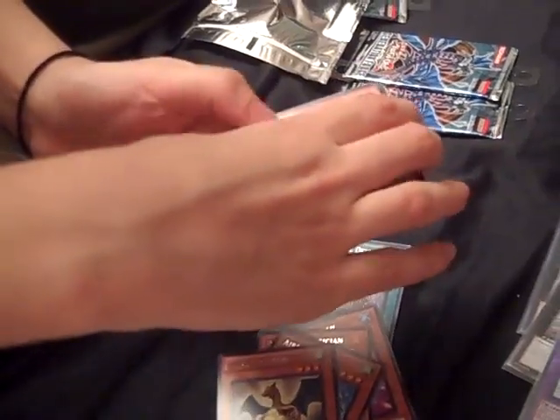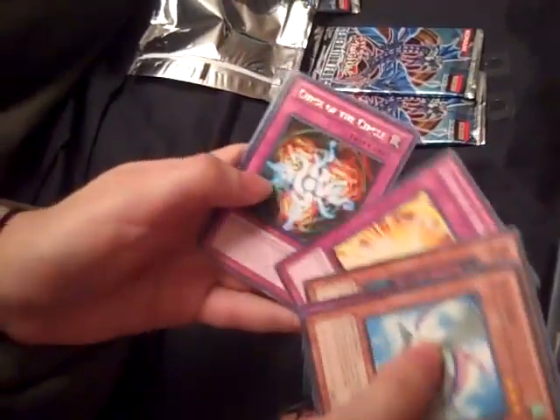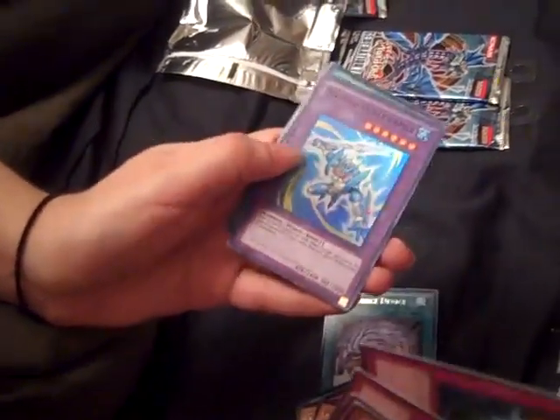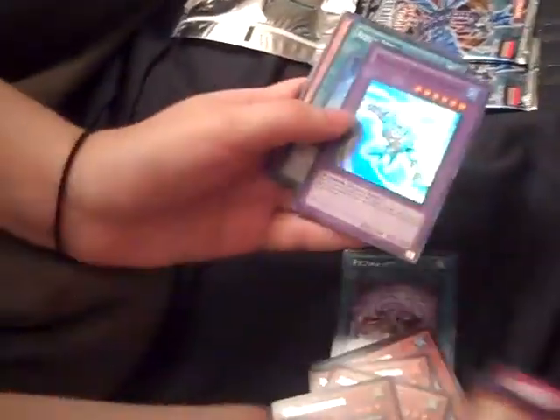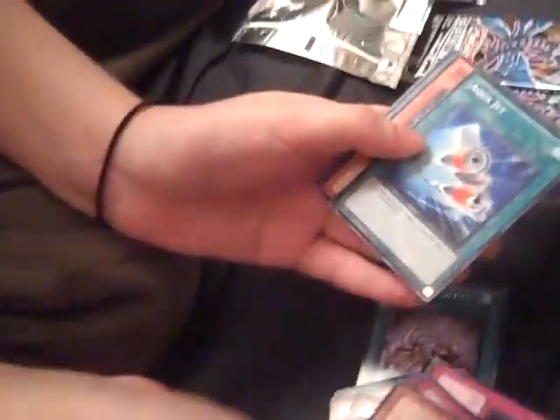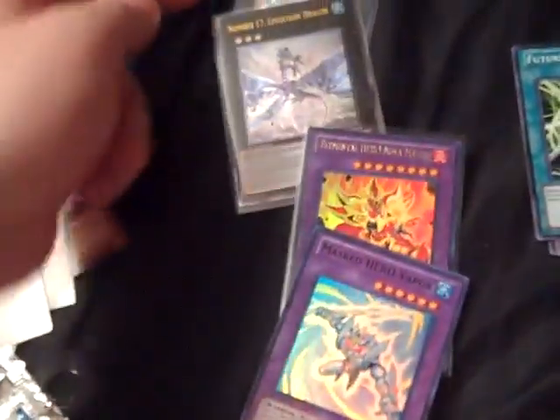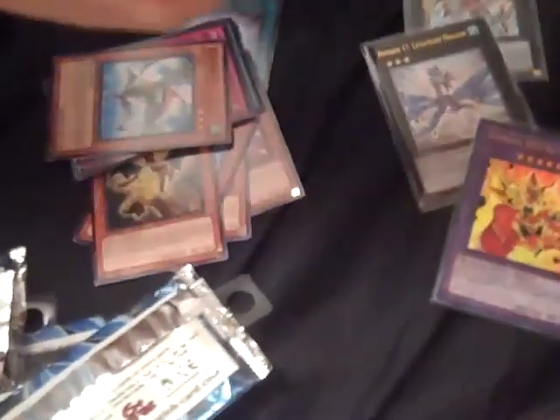I'll do one more - there's something good in here, I bet. Flyfang. Poseidon Wave. Crash Bug Z. Utopian Aura. Curse of the something. Master of the Vapor - another holo! So we get a super. Now we complete the thing! I'm gonna trade that. Super, Ultra, Ultimate, and Secret - we got all the rares! Super, Ultra, Ultimate, and Secret. That's really cool.